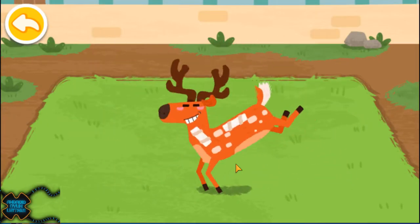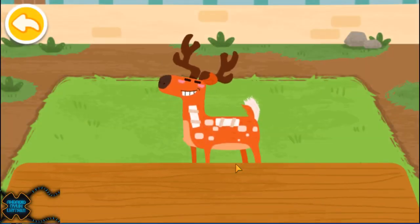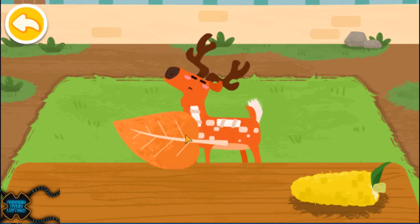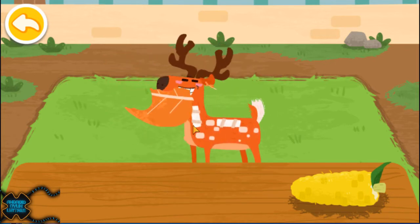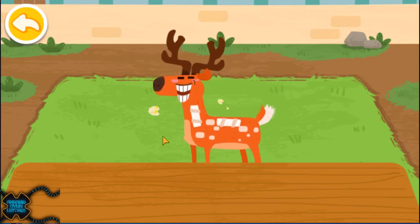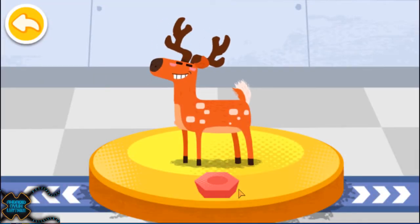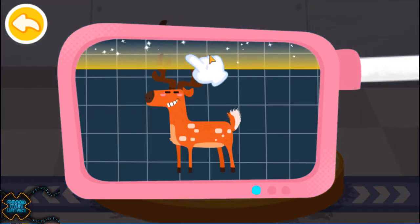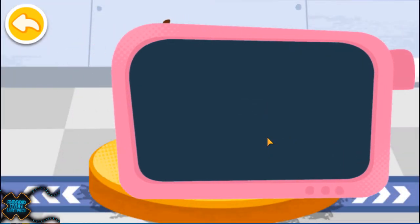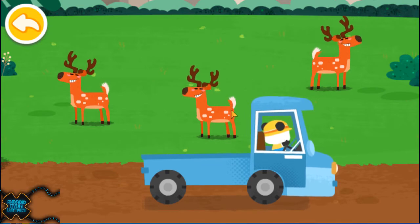Look, the Sika deer can run again. The Sika deer likes to eat carrots. Please help examine it. It is very healthy now. You've helped an animal again. Let's take it home. The Sika deer lives in the forest. Goodbye, Sika deer.